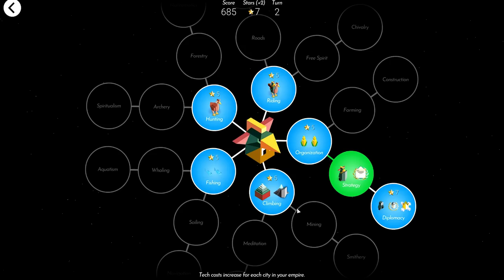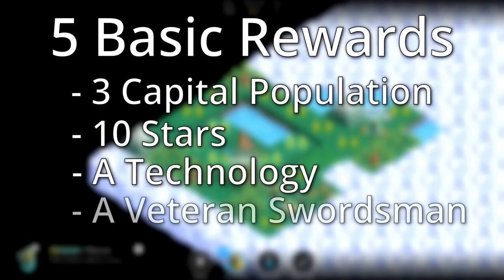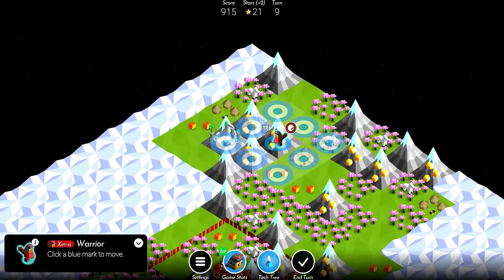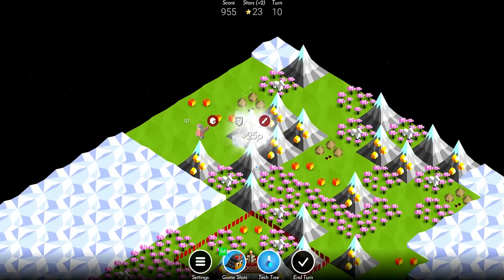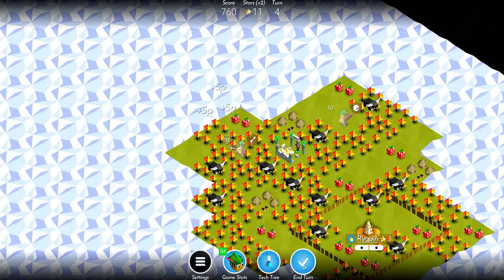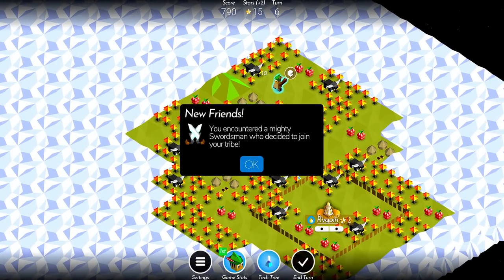First, I'll cover the basics. Regular ruins can give five different rewards: three capital population, ten stars, a technology, a veteran swordsman, or an explorer. Mountain ruins cannot give an explorer as a reward. This is because explorers cannot be given as a reward if all the clouds within a two tile radius of the ruin are revealed, and moving onto the mountain does exactly this. Technically, it is possible to prevent regular ruins from giving an explorer as a reward by manually clearing clouds within a two tile radius of the ruin, but this is generally considered inefficient.